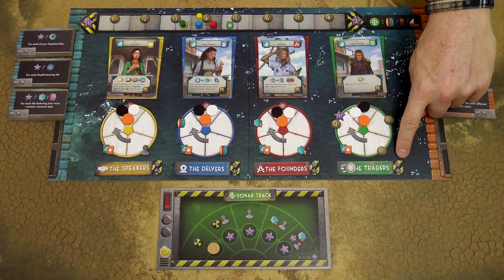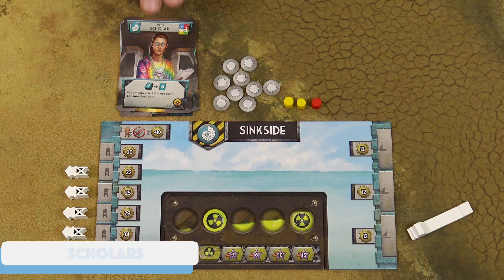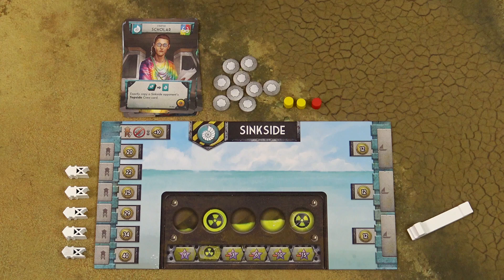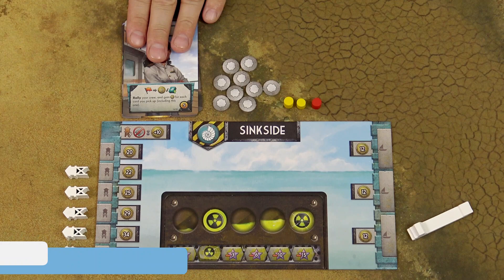One bonus allows you to move 1 space on the survivor track. The top bonus of each track lets you place one of your seal tokens on the corresponding guild banner. The player with the most seal tokens in each guild gains 10 victory points at end of game; second most gains 5. When you play the scholar, you can copy an opponent's top card from their discard pile — since we are sink siders, the scholar can only copy another sink sider's card. When you play the captain card, you rally your crew: take all cards from your discard pile into your hand, and gain 1 coin for each card taken, including the captain.